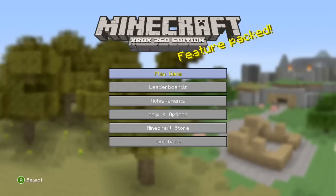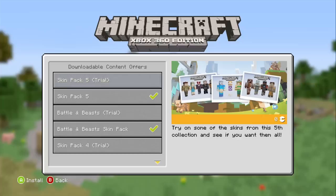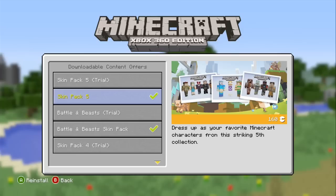Hey guys, Sword here. This is gonna be a short video telling you guys that we got Skin Pack number five. It's been released today by 4J Studios, and we're gonna take a look at it. All you have to do is go down to the Minecraft store, go to Skin Packs, and then you've got either the Skin Pack Five trial or Skin Pack number five. The description says: dress up as your favorite Minecraft characters from this striking fifth collection.